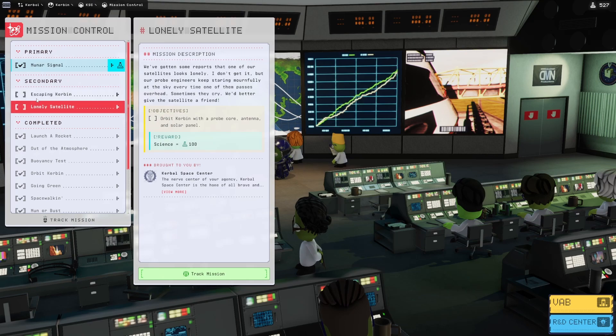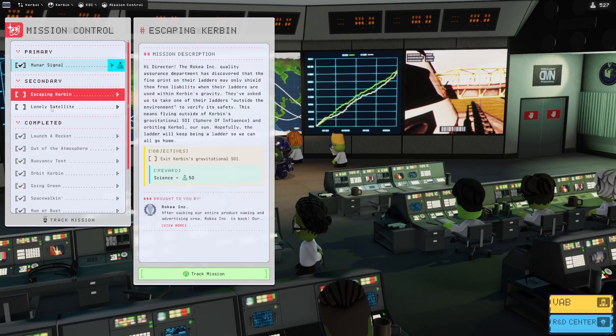Mission Control — we have the eccentric thing then, that's 100 science. Thanks. Lonely satellite — we've got some reports that one of our satellites looks lonely. Orbit Kerbin with a probe core, antenna and solar panel. I mean, we can just shoot up a satellite to escape Kerbin in general for like 150 science. But do we need to?